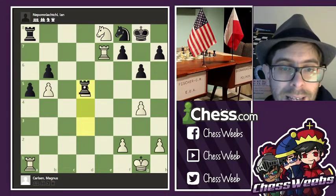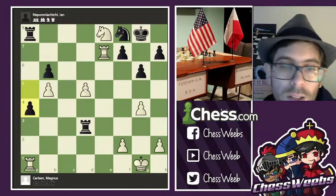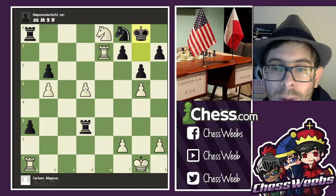Of course, you could not take the d5 pawn due to knight f6 check — lose. So, a4, check, g5, a3, check. And actually, here they repeated.